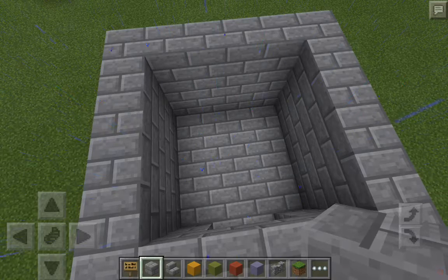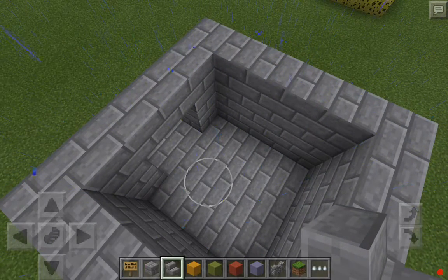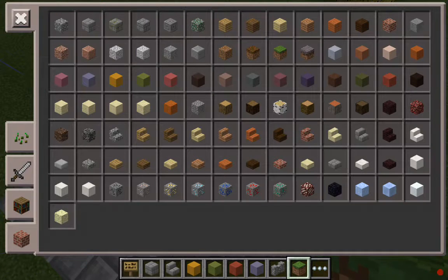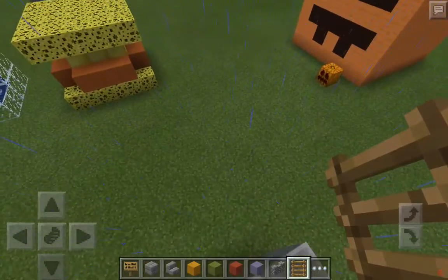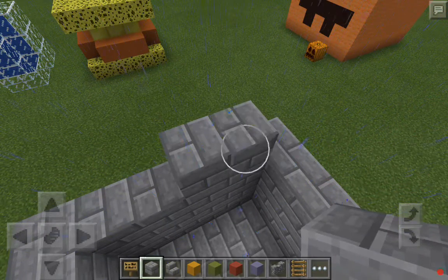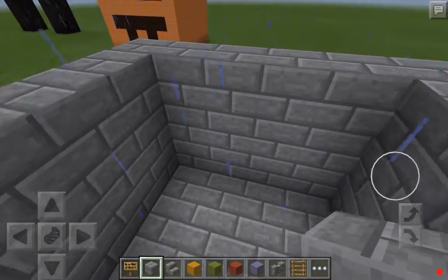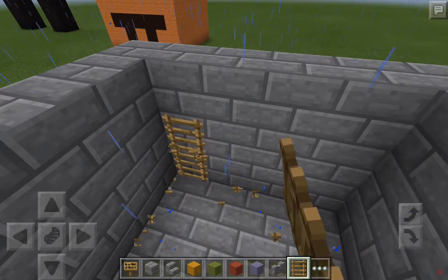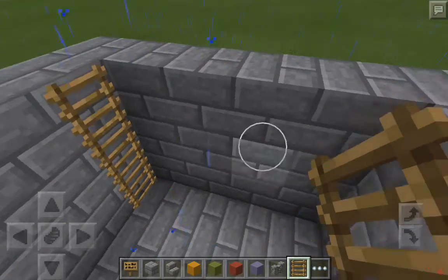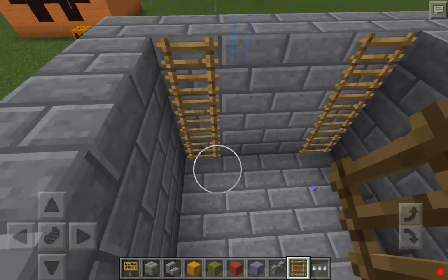How am I going to do this? Probably with ladders. I think this is high enough, and the rain will be going into the middle as well. Here for the towers — I don't really remember what tower is which, so you're just going to have to deal with it if I confuse the towers.